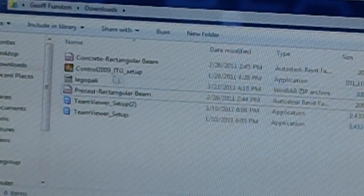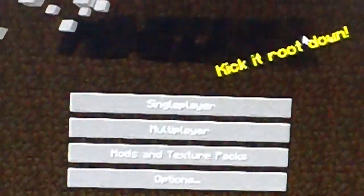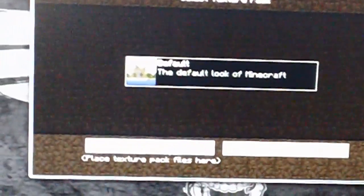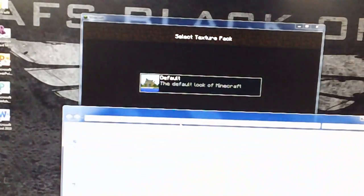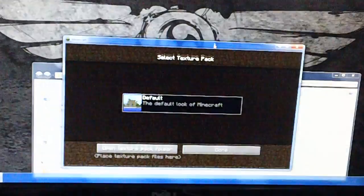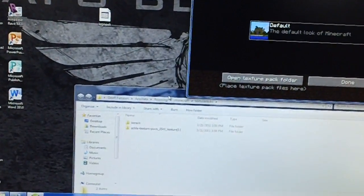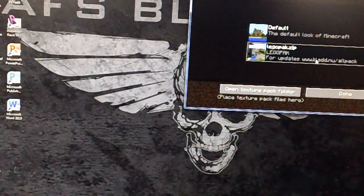Go into your Downloads folder and the file will be right there. Open up Minecraft and hit Mods and Texture Packs. In the corner it will say Open Texture Pack Folder - click that. The texture pack folder will open. Go to your Downloads, grab the Lido pack file, and just drag it into the texture pack folder. It will automatically come up in the list.